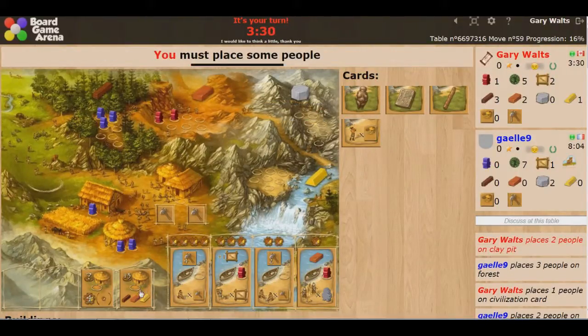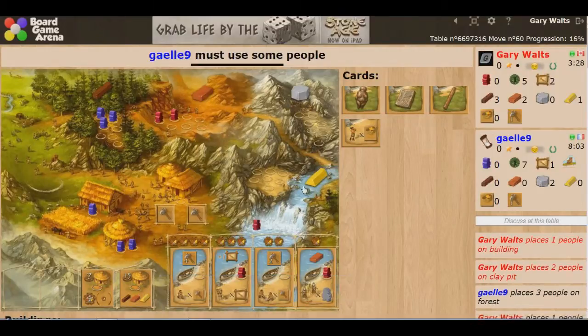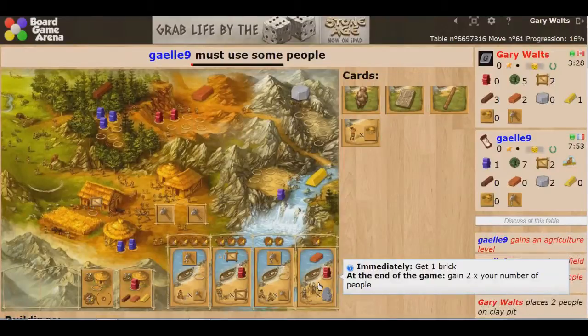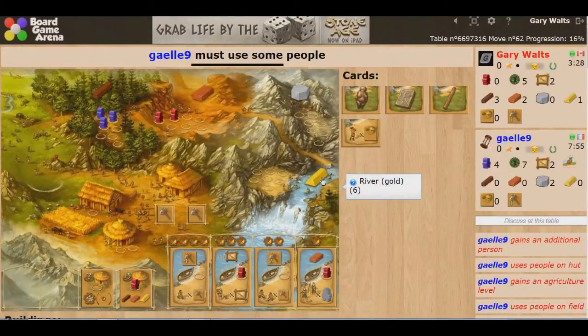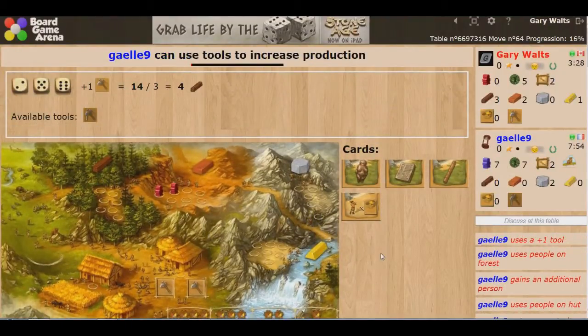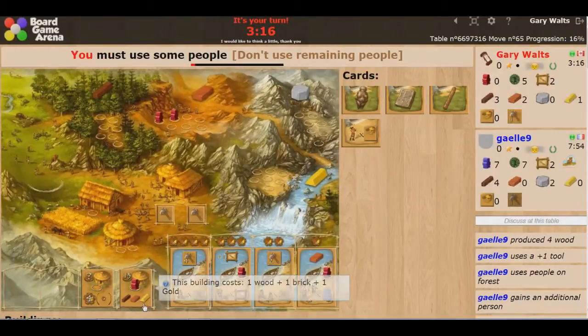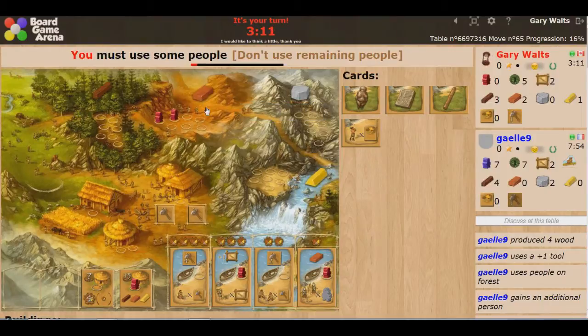I'm going to send two guys here to try and get me some more brick, and then I'm going to build this building — it's 13 points and I have the resources for it. Usually the point values are equal or slightly more than the resources that are there. Wood needs a 3 to roll, stone needs a 4, and gold needs a 6 — adds up to exactly 13. Some cards have flexible scoring depending on which resources you put in.